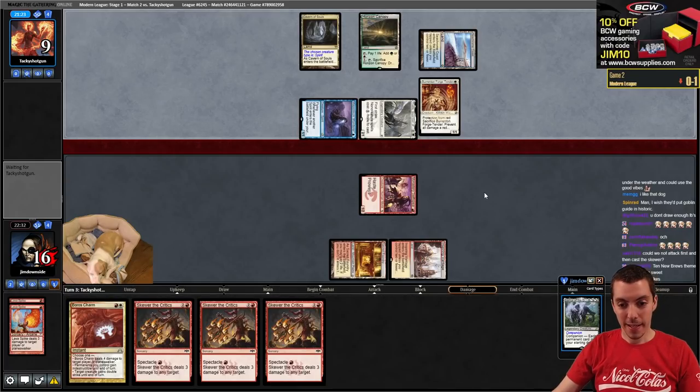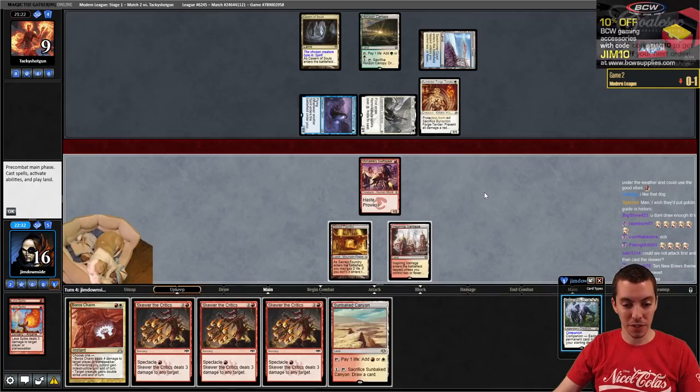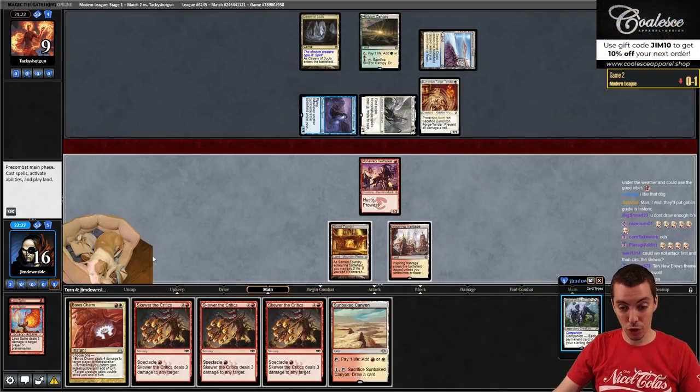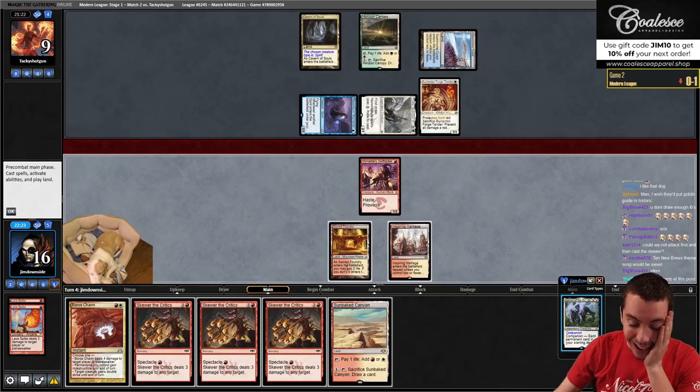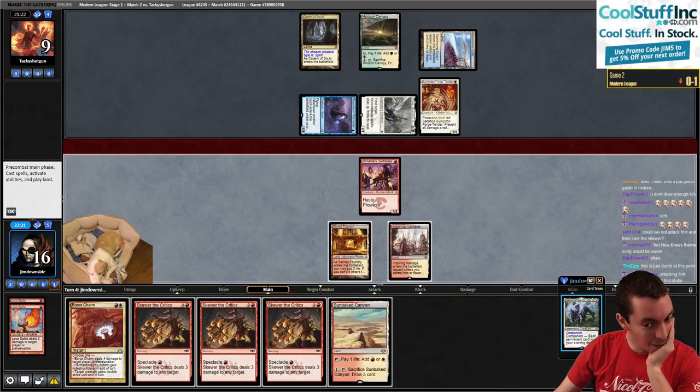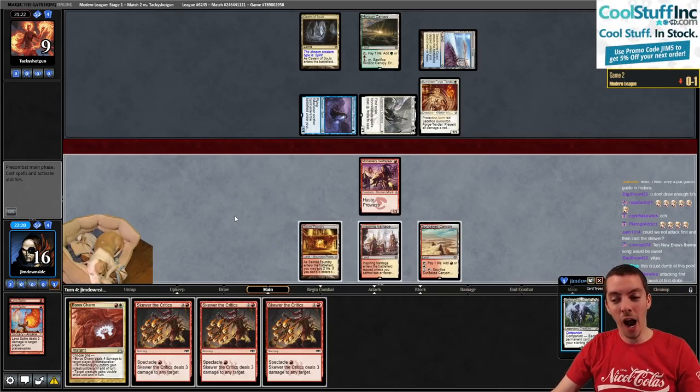Thalia and Forge Tender is going to seal the deal here. Let's go to the next game I guess. I mean I guess we have Boros Charm. Oh man, oh good morning, happy Monday.